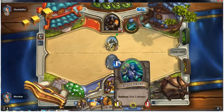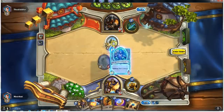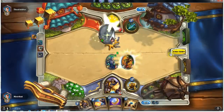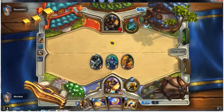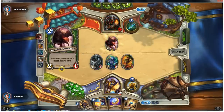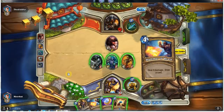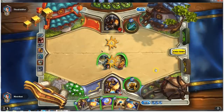Easy response — we're just going to be attacking into that with the Elven Archer, then drop down the Abusive Sergeant and go ahead and attack. Hold on to the coin for another turn, so if he uses his spell card that drops down a random beast and gets the 4-4 taunt, we can coin into the Hammer of Wrath next turn. He does not, so easy answer for us — go ahead and attack into it with the Elven Archer.